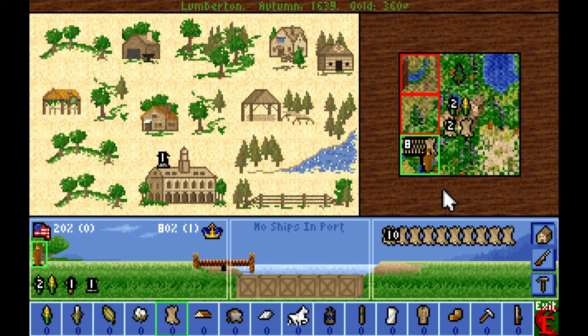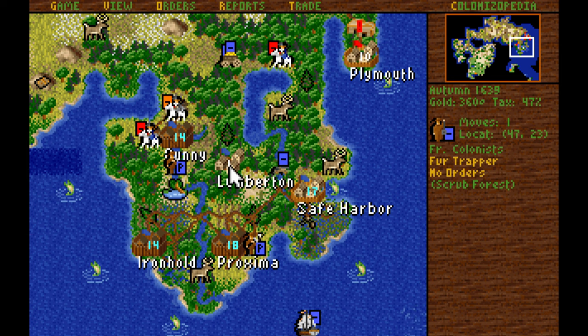We'll leave the fur trapper to do his thing trapping furs. We're going to need to develop the colony square, move in some food producers, and then build Lumberton higher, as well as move in a lumberjack and at least one carpenter.